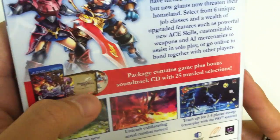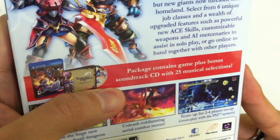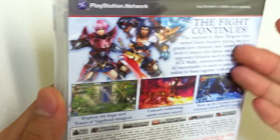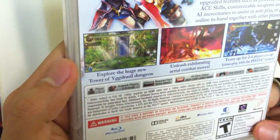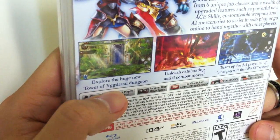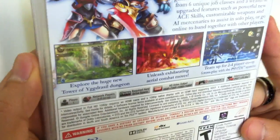The launch edition actually comes with a soundtrack CD with 25 musical selections. As for the PS3, the standard edition, it's the same thing. Explore the huge new tower of Yggdrasil dungeon — not sure how to pronounce that, sorry about that.